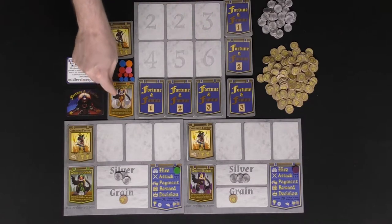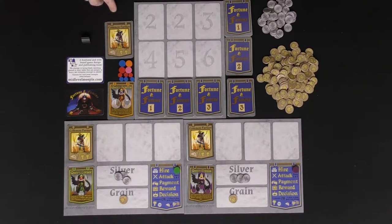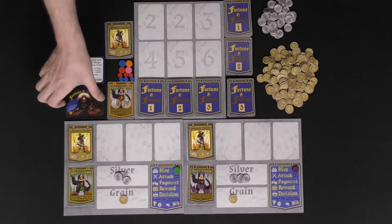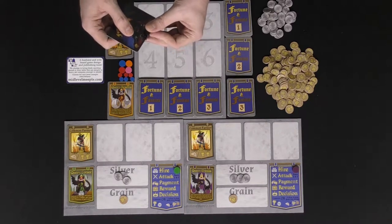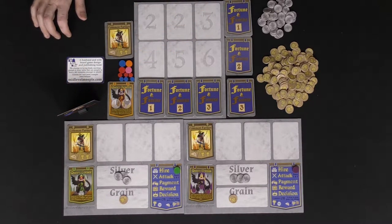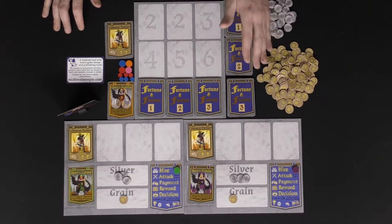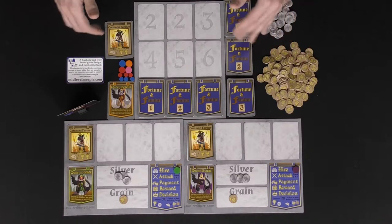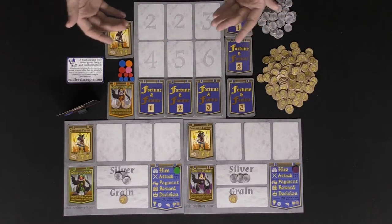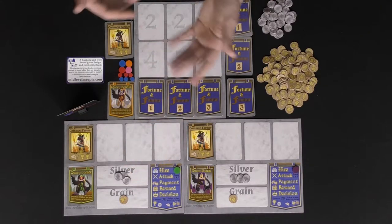Set aside any extra queens, tokens, and common farmers you're not utilizing. This card represents the first player of the round — simply set it up on the little pedestal and place it next to the starting kingdom. Then you begin gameplay, playing through a round and taking specific actions as you go.